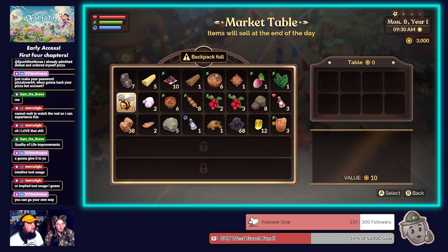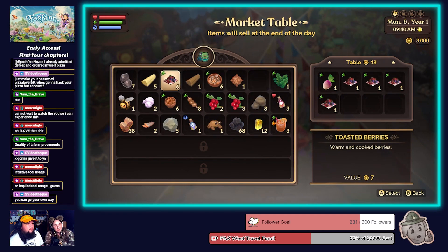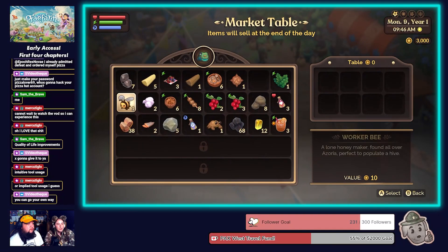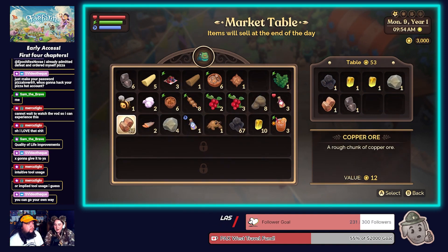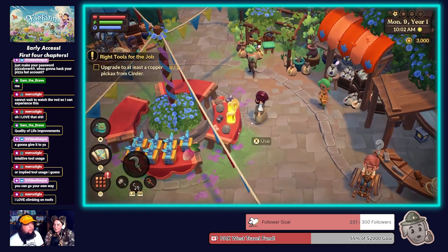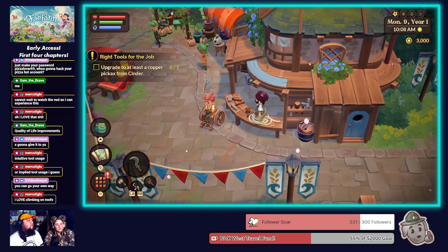One thing I pointed out earlier is the selling. This is how you sell — there's no drop-off box where you leave your raw dead fish overnight and someone comes to collect it. You put items here, it actually displays them, and it adds to the community feel. You're here with all the other merchants — you're not better than them, you're all trying to make it through and support each other, and there's a buyer for everyone.